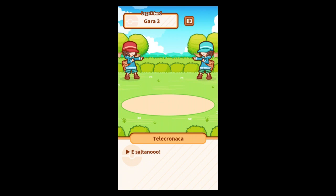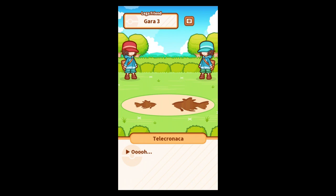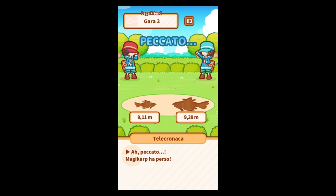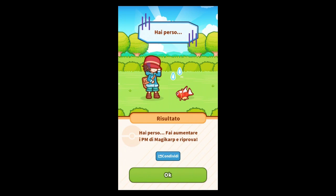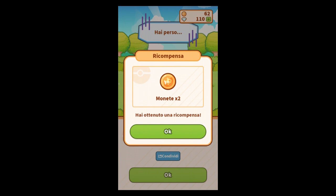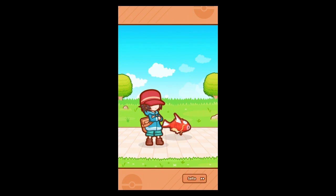Forza Magikarp, let's see. They have to jump — they do it just one time, you don't really do too much actually. You just press and they jump, and then you will see if you have won or lost. I have won the first two, but now I have lost, which probably is due to the fact that the other Magikarp is a lot better trained. But nonetheless I get some money here — maybe it's another form of training or something.